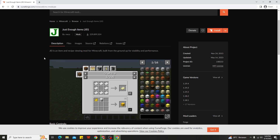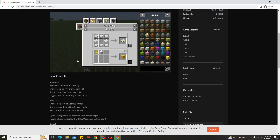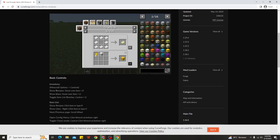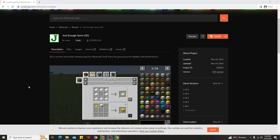Now before you download any mods for Minecraft 1.19.4 with the Forge version, you have to read carefully before downloading. For example, you have to read the description to check if there are any requirements to use these mods. Make sure you read carefully when downloading mods for Minecraft 1.19.4 for the Forge version. After reading the description for any requirements, the next step is to go ahead and download the mods.